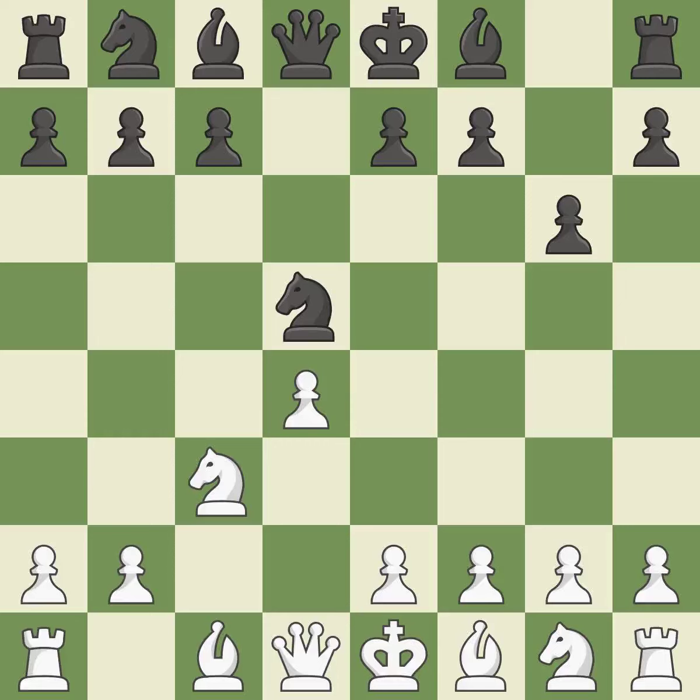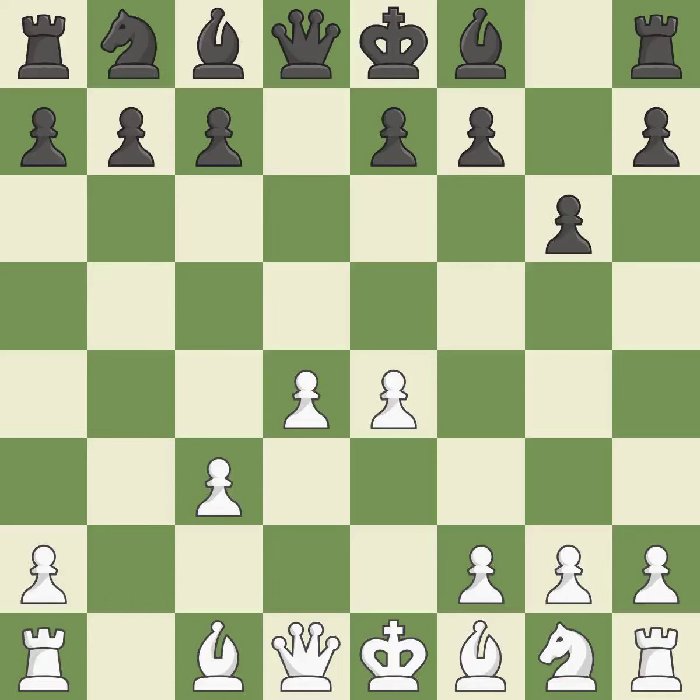NxD5 recaptures the D5 pawn and places the knight in the center, where it controls many important squares. E4 takes full control of the center and attacks the knight on D5. NxC3 trades the attacked knight and gives white a large center that black will attempt to attack. BxC3 recaptures the knight and supports the D4 pawn.